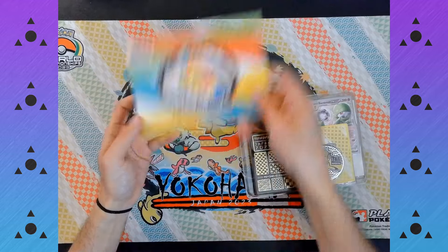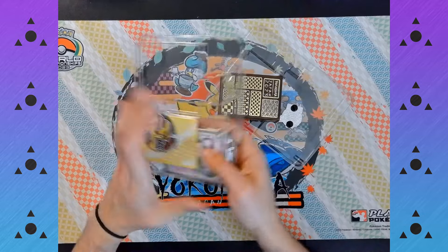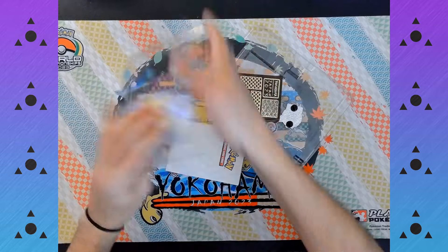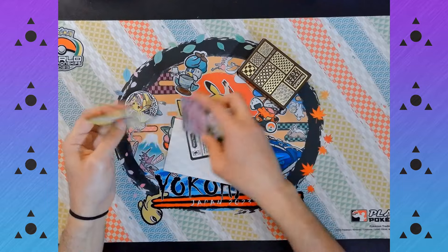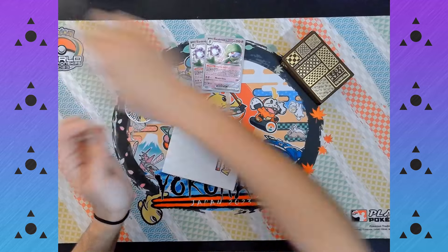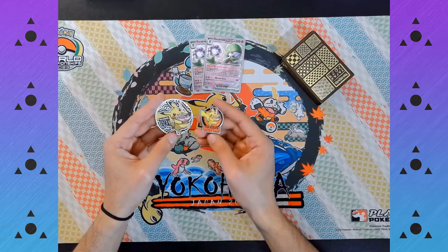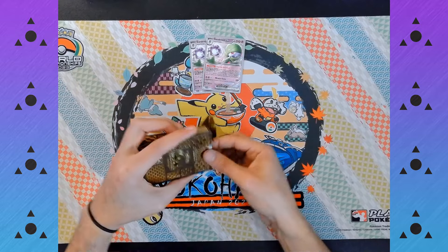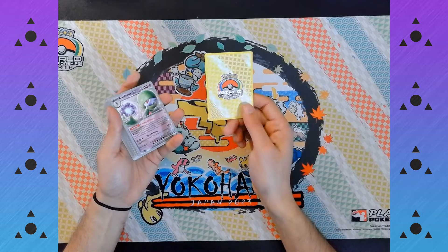Okay, so once again starting with the booklet. Let's see what else is in here. There's the Gardevoir EX, the code card, the playmat, another set of coin and pin. And now for the deck — these are yellow on the back.